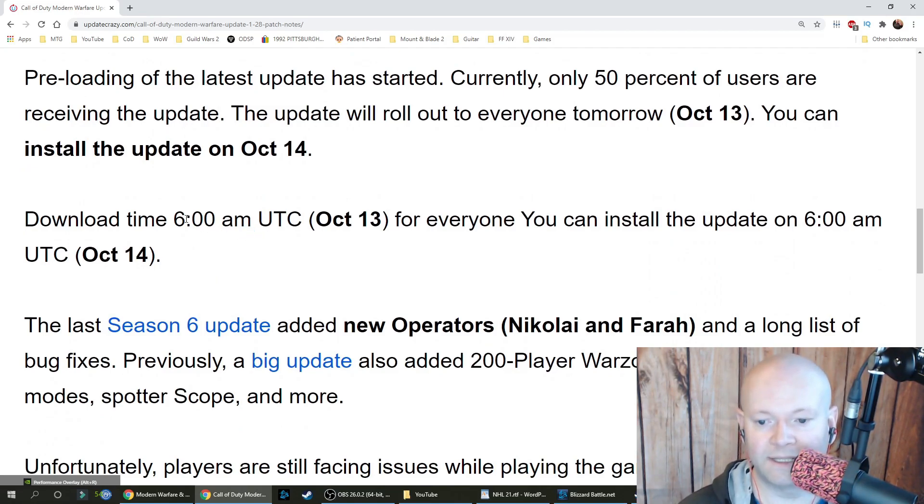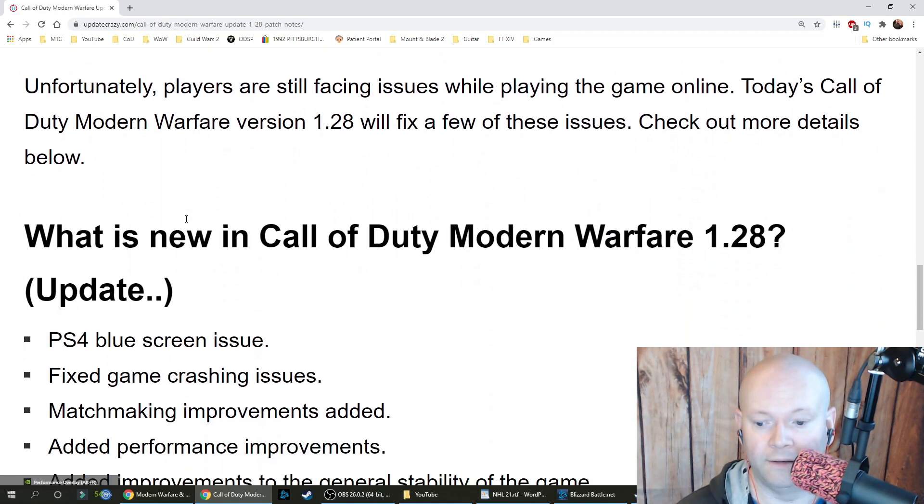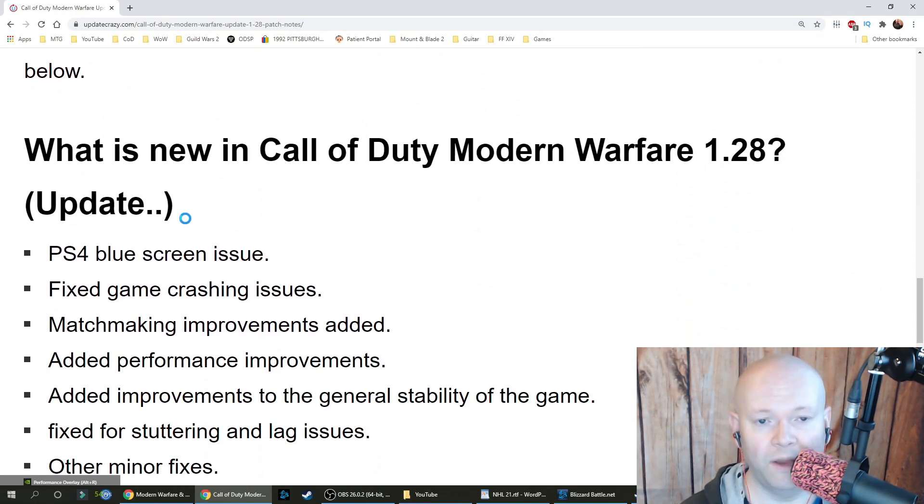Download times are supposedly 6 a.m. UTC on October 13th for everyone, and you can install the update as early as 6 a.m. UTC on October 14th. It's a preload.